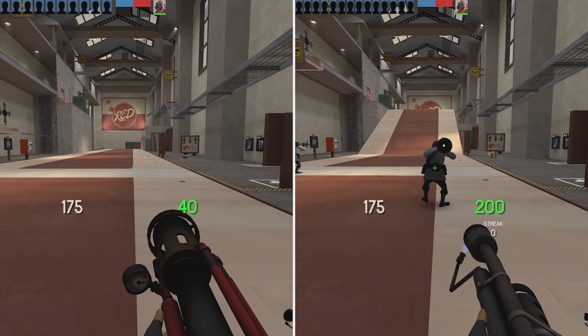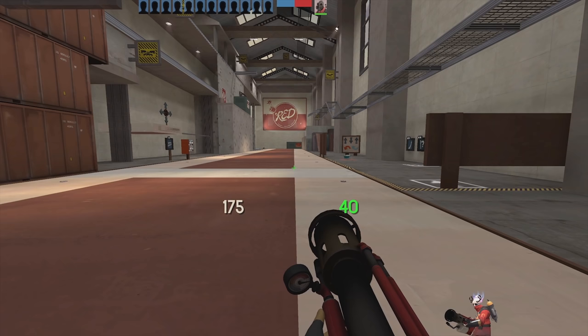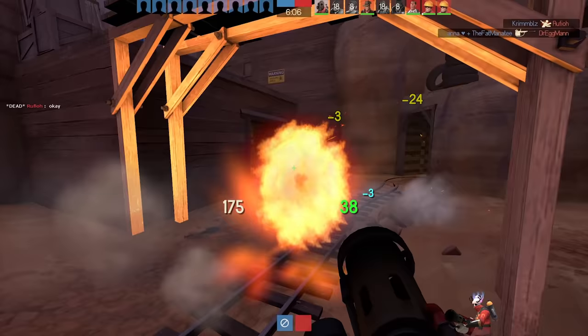The big downside of the Dragon's Fury is that 50% slower airblast speed. The flamethrower can airblast every 0.75 seconds, whereas the Dragon's Fury has a massive 1.6 second cooldown. On top of that, you only have 8 airblasts with the Dragon's Fury because it uses 5 ammo when you have 40 available, compared to the flamethrower's 10 available airblasts. The airblast also can't be used while the weapon is re-pressurizing, meaning you can't shoot a fireball and then airblast right after you fire.